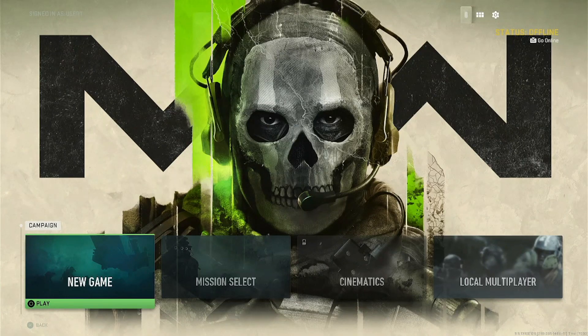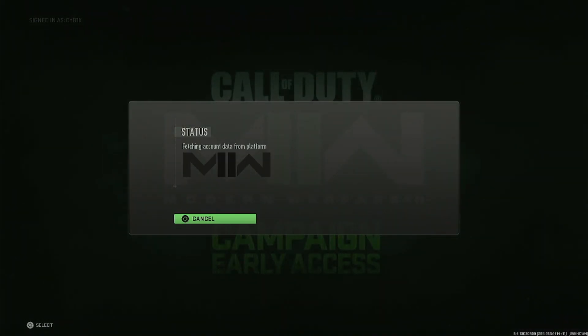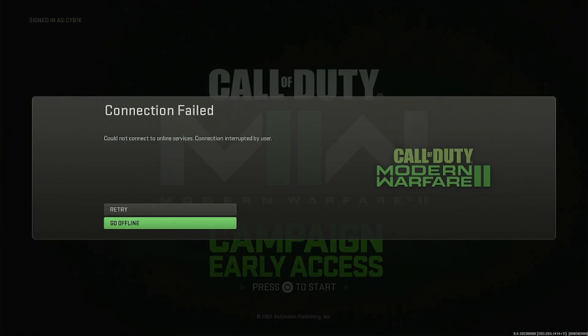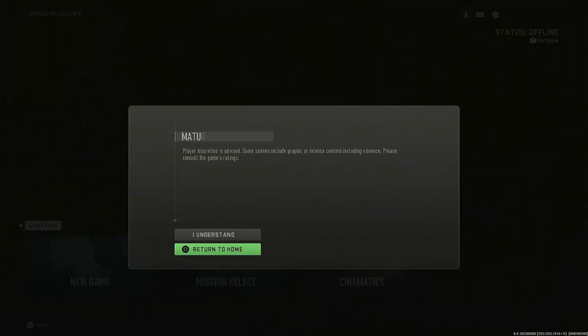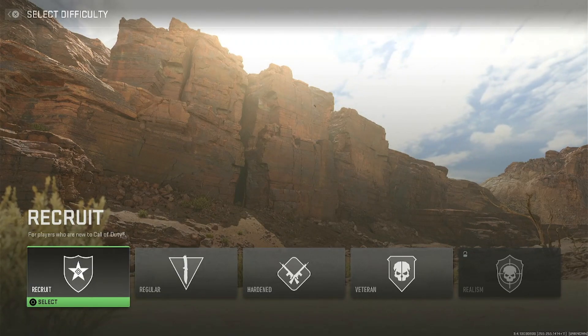From here, go ahead and press new game, then click on I understand. From here, you can just spam the circle button, then go offline again, then new game, then I understand, then go ahead and select your difficulty to start the game.